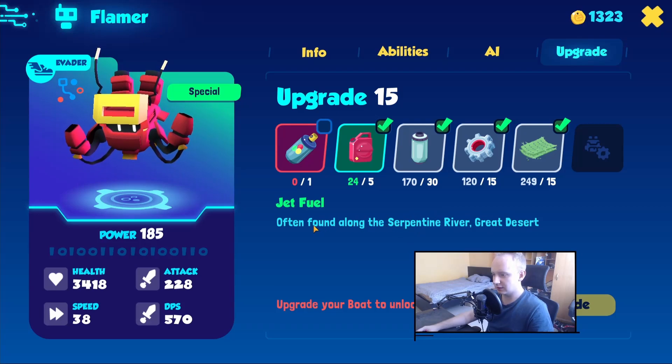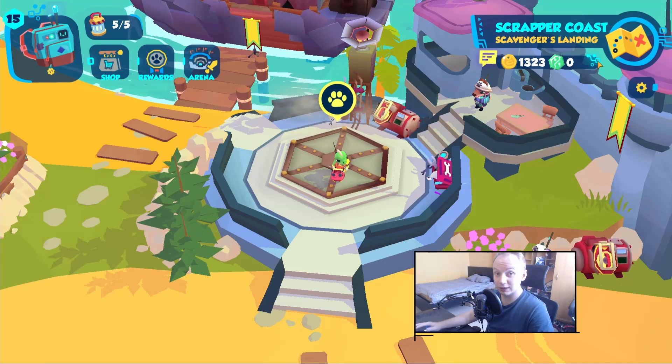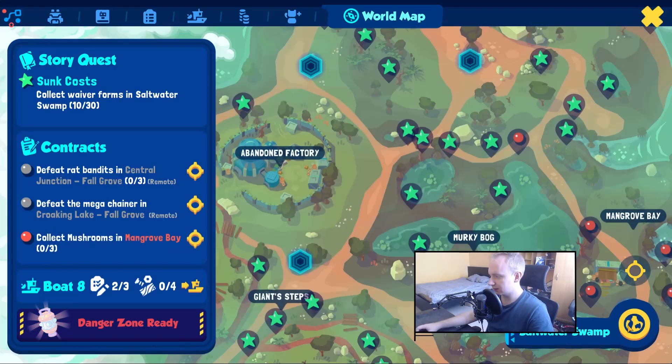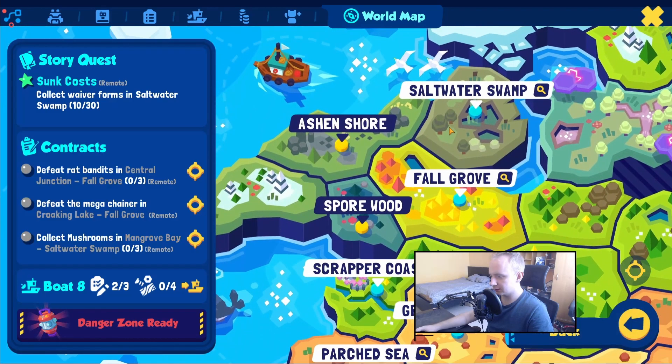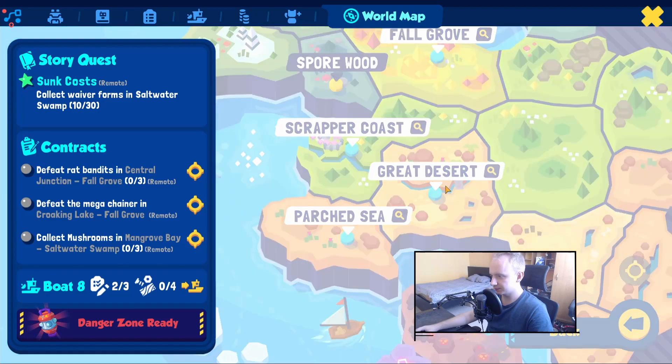Sometimes you need to find resources in a specific place. For example, jet fuel is most commonly found in the Great Desert and Serpentine River. If you don't know where those are, click the map and you can see the Great Desert right there.